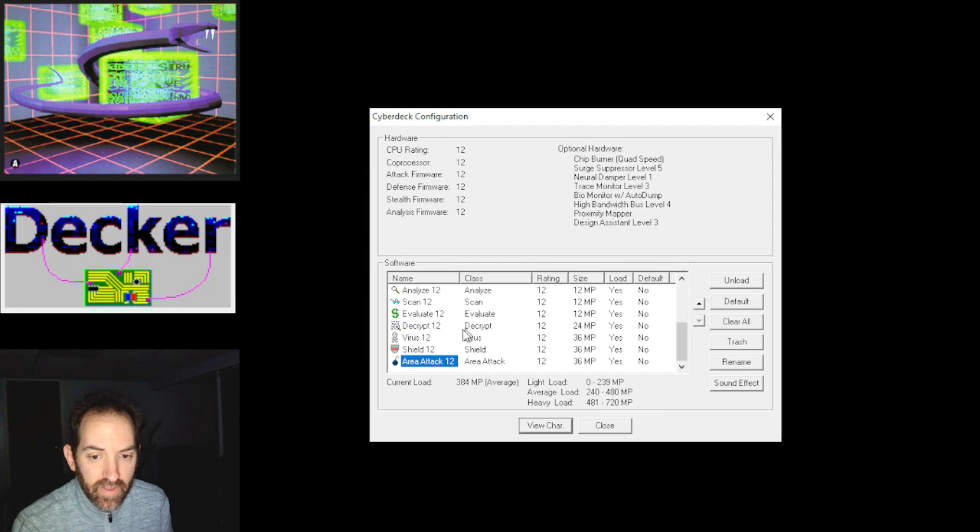Only recently I've been using an area attack — I just realized I have enough room that I can load other things. The area attack will hit all ICE in the node for half damage. Down here is the current load — with all my programs loaded I have 384 MP and it says average. If you have fewer programs loaded you have a light load and get a bonus to all your actions; too many programs and you have a heavy load with a penalty. I usually stay in the average zone because I like having choices. You could go with a pure stealth deck and aim for the light load, but those are the programs I use — there are others available.